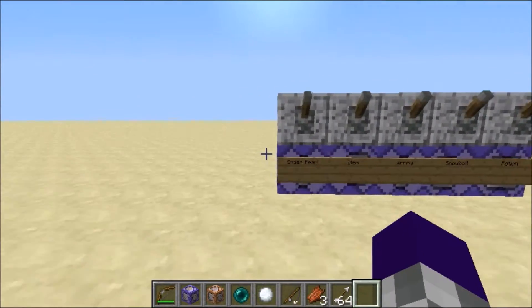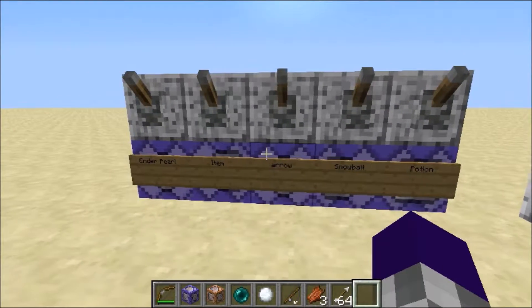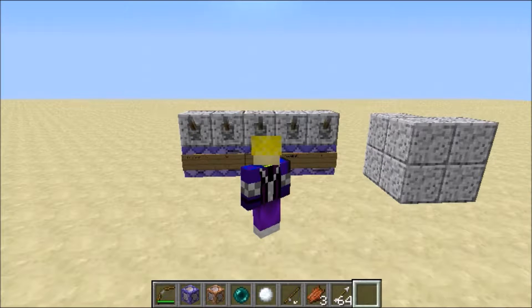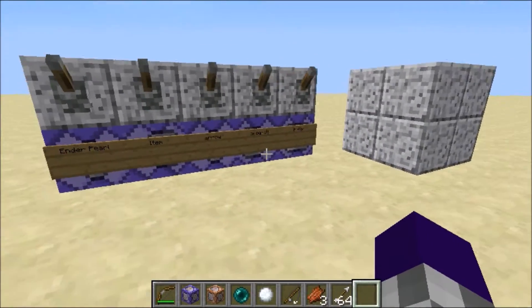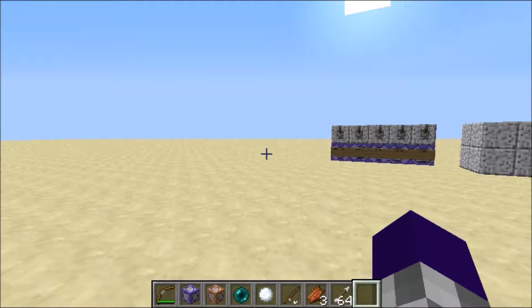I'm going to show you the NoGravity tag. It's not really new because you could do it on armor stands, but now it's on every entity — including lightning, for some reason. I don't know why it should be on lightning; it doesn't need gravity.